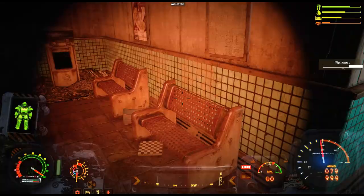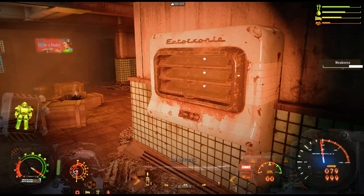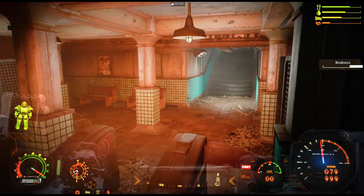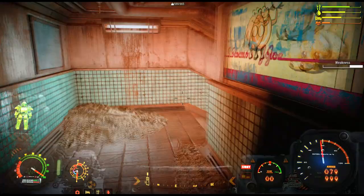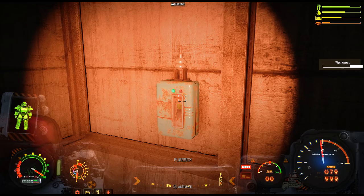There's a trash can somewhere in here — it is very dark — where you can interact with it and scrap everything. I found the workshop; it's definitely not on the floor you walk in on. The entrance is right up here — you come down, run through this door, go left, come down here, hang left, and then walk in here — here's the workbench.